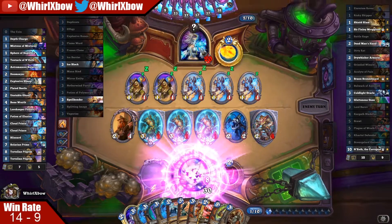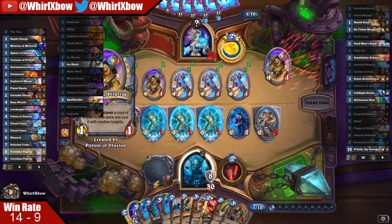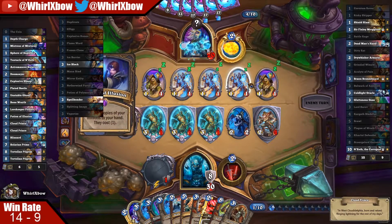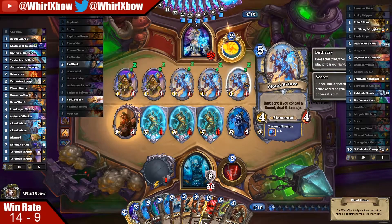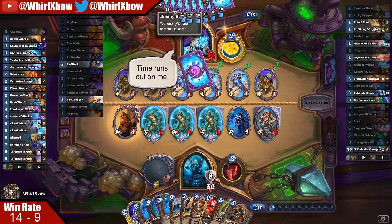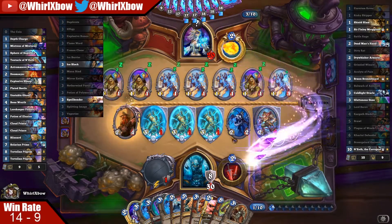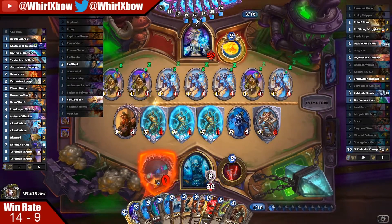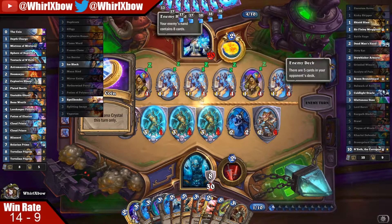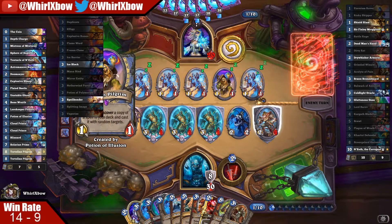Now he's getting one Cloud Prince back — actually two Cloud Princes back. Hero power is like OP here. He didn't even bother killing the Brann, which is the part I don't understand — or hero power me in the face for an additional six. That's fine though, as long as I don't burn Dead Man's Hand here. He played Potion — we got those three cards, that's fine.